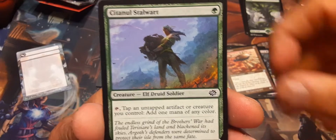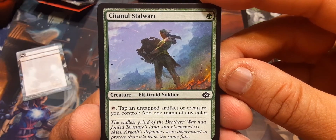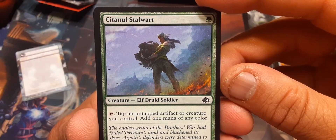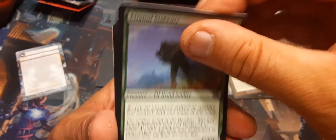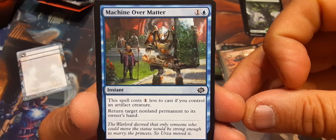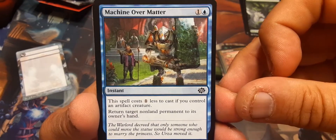Sittanol Stalwart, Elf Druid Soldier: tap an untapped artifact or creature you control, add one mana of any color — I'm not liking that. Machine over Matter: the spell costs one less to cast if you control an artifact creature; return target non-land permanent to its owner's hand.